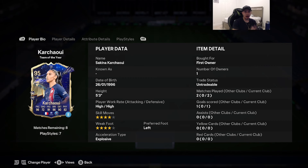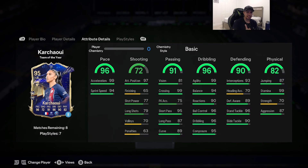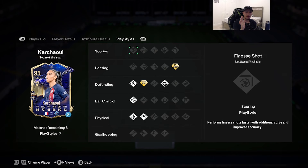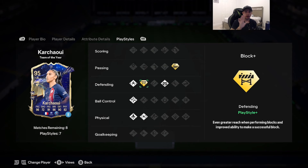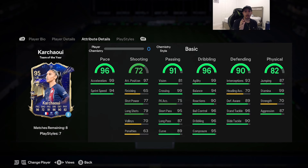The second honorable mention might be a hot take, but it's the 95-rated Team of the Year Kai Chui — apologies if I'm mispronouncing the name. Cards 5'3, high/high work rates, double four-star on skill moves and weak foot, left-footed, acceleration type explosive: 96 pace, 72 shooting, 91 passing, 96 dribbling, 90 defending, 82 physicality. Play styles include whip pass on plus, block on plus, with jockey, anticipate, technical, quick step, and relentless on basic. At this stage of the game there are so many fullbacks on the same level or better, but she's still great — 99 acceleration, 99 stamina, 99 agility, with 95 short pass and 99 crossing. Definitely still a great option going into Team of the Season.